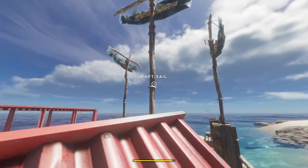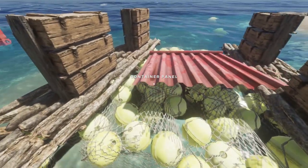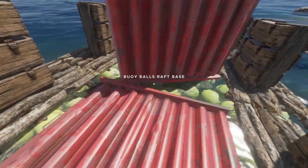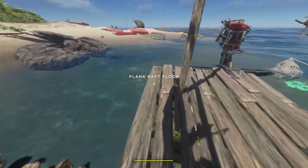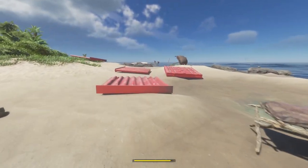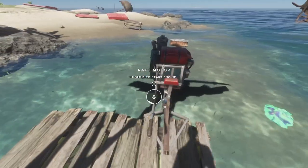Now when you load up the container walls, they fit right into the groove here. Watch out for that — that happens. We're a little heavy on the front, so I'll take this last one and put it on the back. I'm going to drop the anchor and give it a little test.